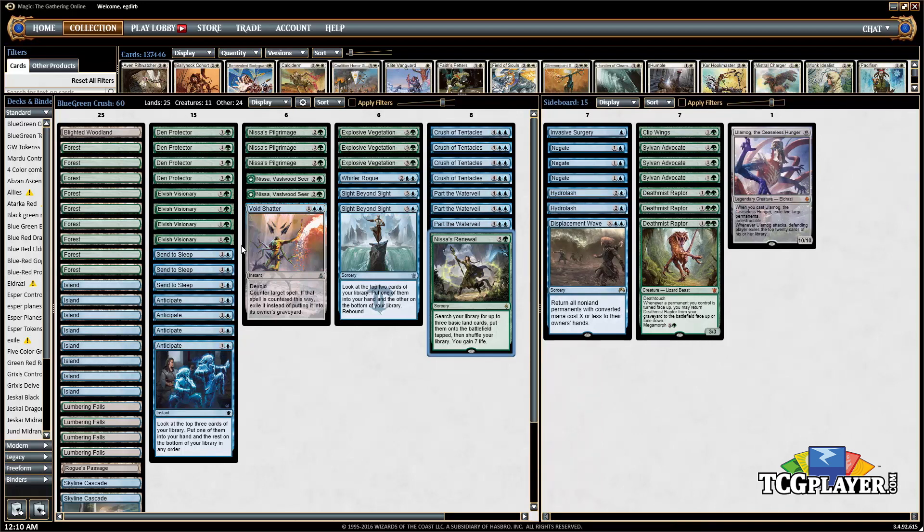The main deck may seem pretty weird, but most of the time we're winning by making a land into a 6/6 or making an 8/8 octopus, and that's good enough. The sideboard may seem even weirder. There are some straightforward cards — we want Sylvan Advocates and Den Protectors against aggressive or creature decks we want to fight on the ground.